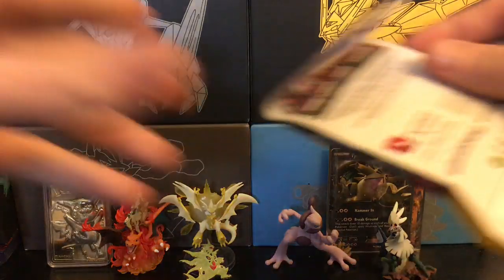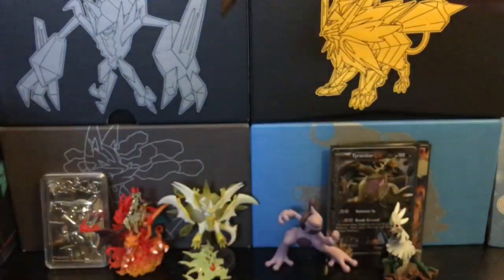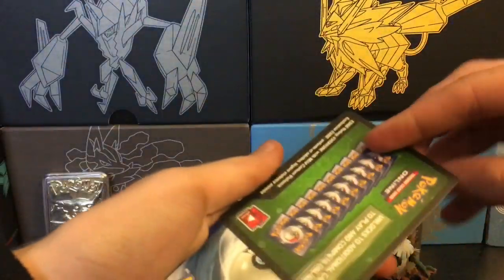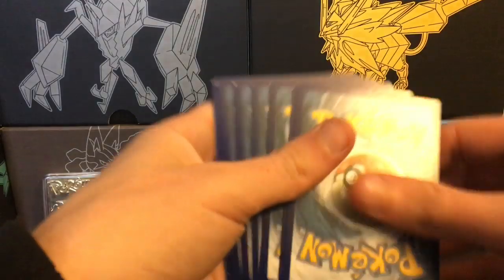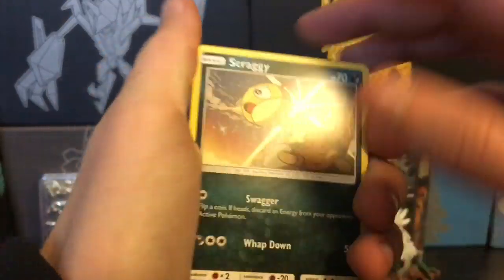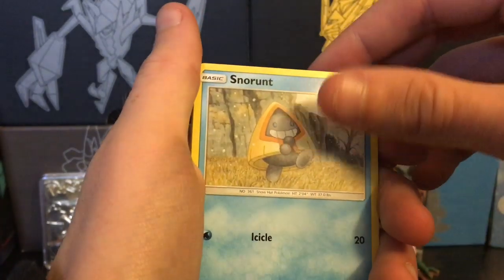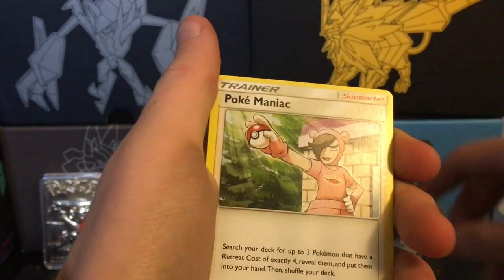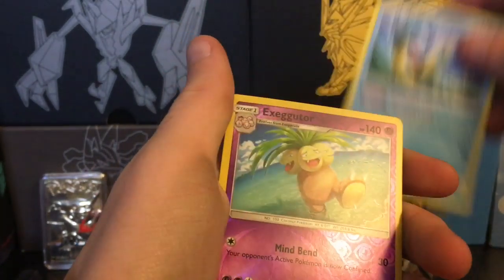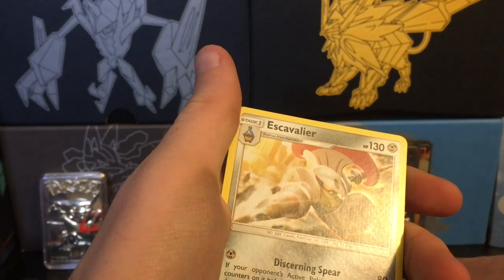We still haven't pulled anything notable from this box, but maybe our two Unified Minds packs will be good. I want at least something — even just a holo, because I want to see what the holos look like since they change between sets a lot. Got Scraggy, Inkay, Munchlax, Poipole, Snorunt, Darkness Energy, Type:Null, Pokémaniac, a Lapras, a reverse holo Exeggutor — that's a rare — and an Excadrill regular rare.